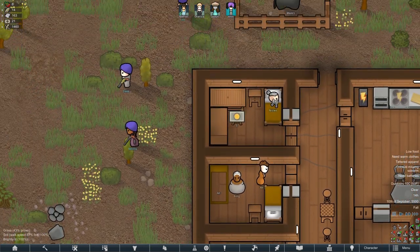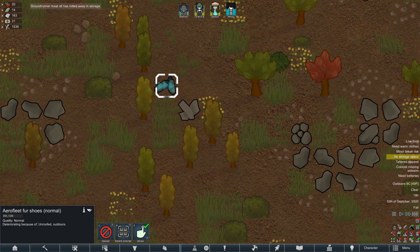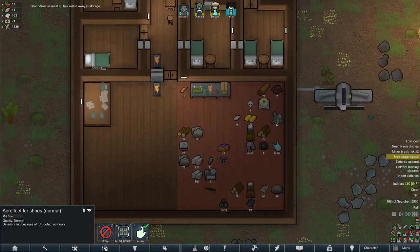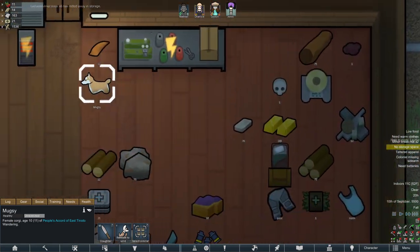I've also added some compatibility with the Ideologies DLC, which means you can convert prisoners using their stacks to your ideology — really exciting. Oh, we've got some cargo pods! We got some Aerofleet first shoes — delightful. Oh no, my meat rotted. At least we've got some food in here, although not much at all. Oh Mugsy, stop eating it all!